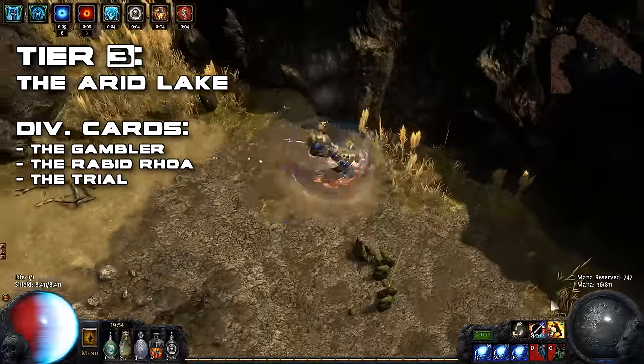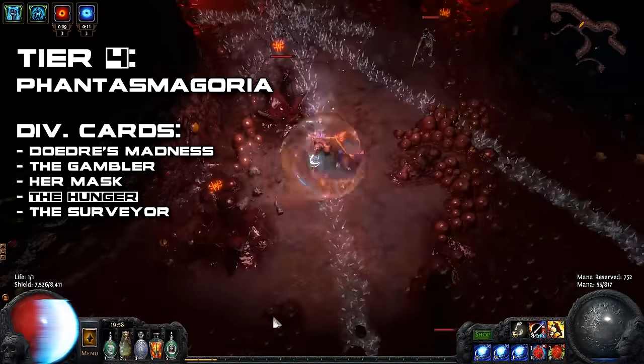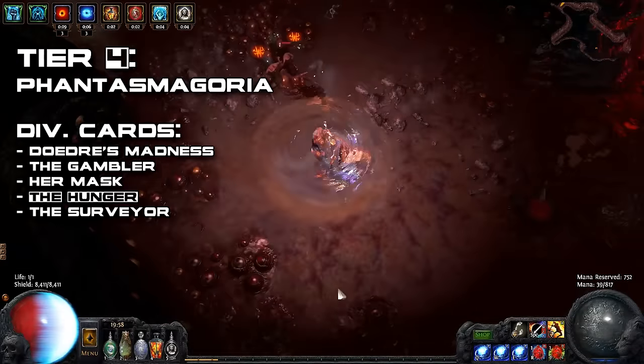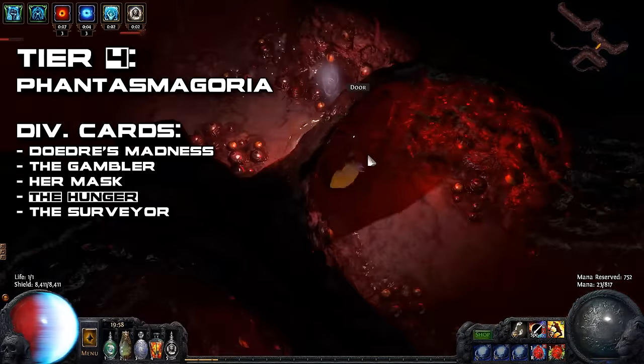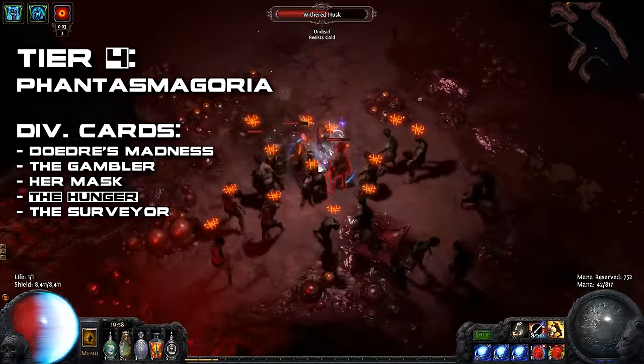As for tier 4 maps, I personally went with the Phantasmagoria map. This map has one of the easiest layouts of them all, and not to mention, you have a chance of finding the Surveyor or Hunger Divination cards, which can not only prove useful to yourself but can also be very profitable.